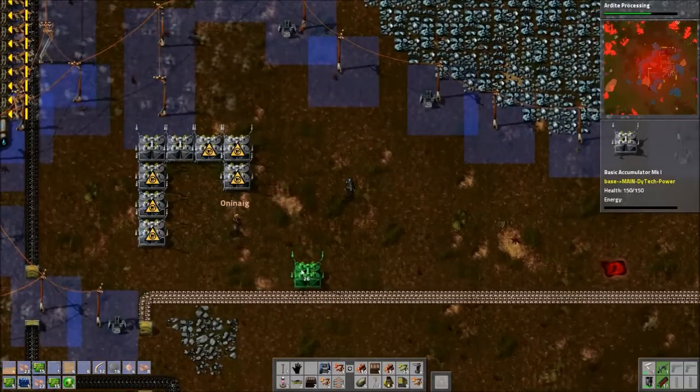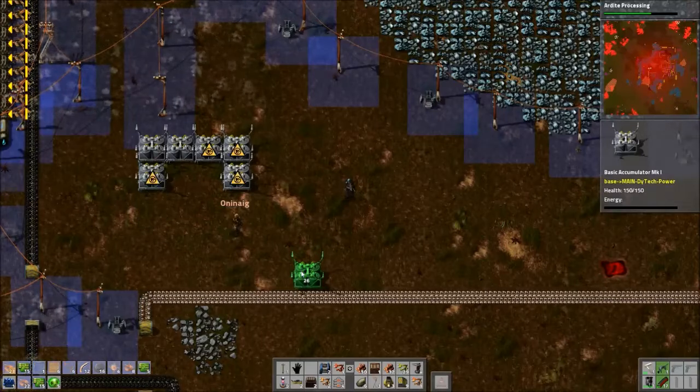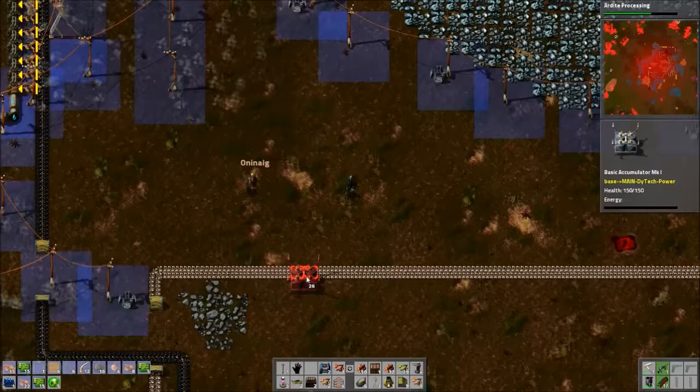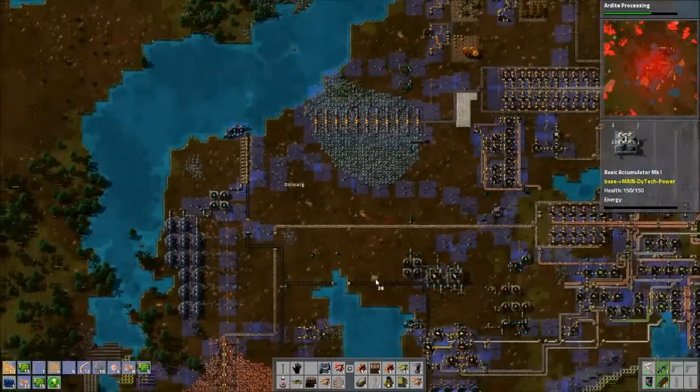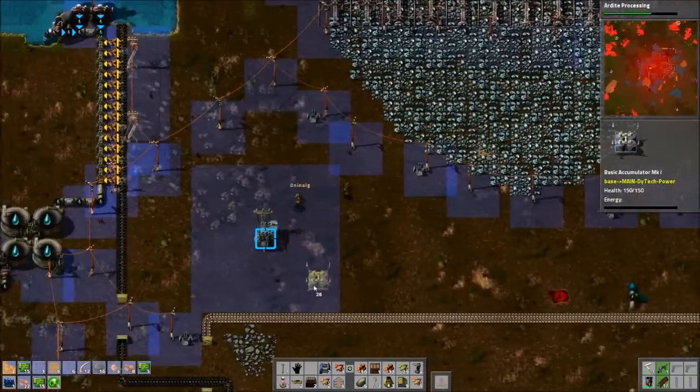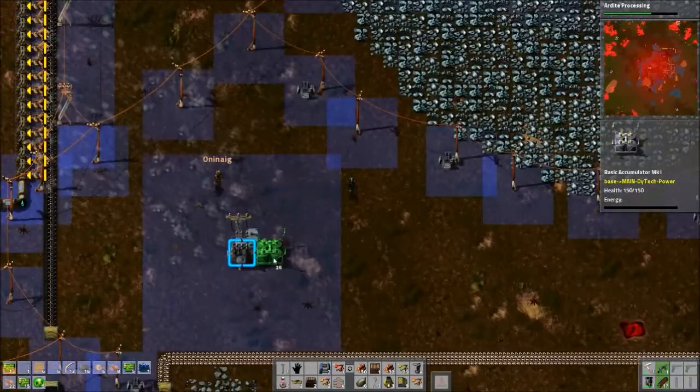Now we have all those extra steam engines we should be able to break this without anything dying on us. This is a temporary spot — you can move it later on if you want. Just kind of do the rows.